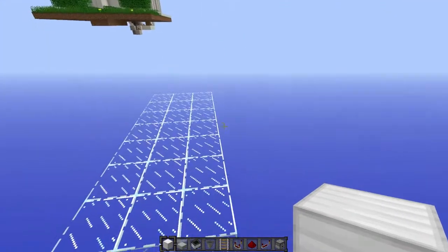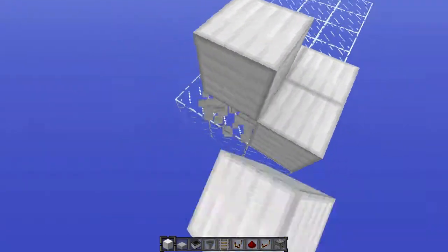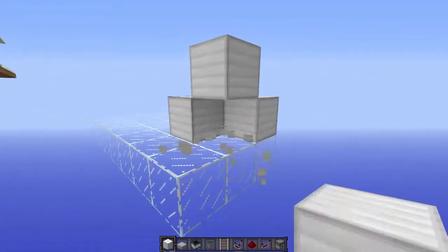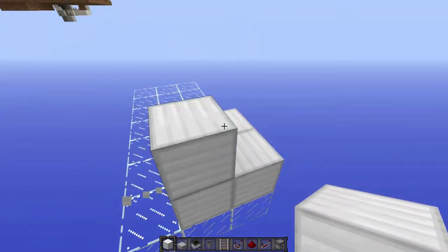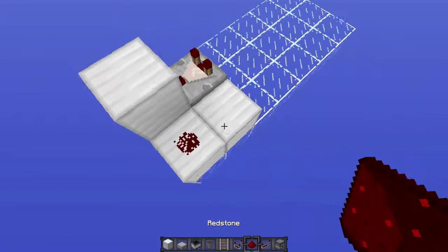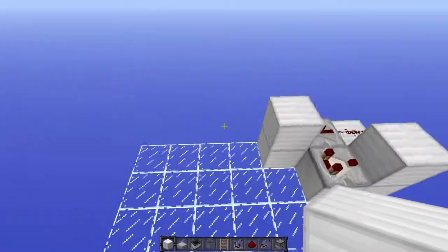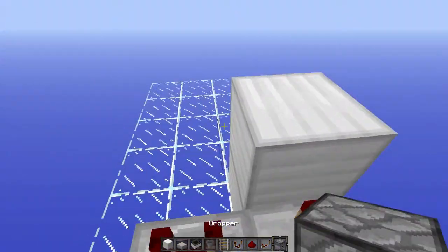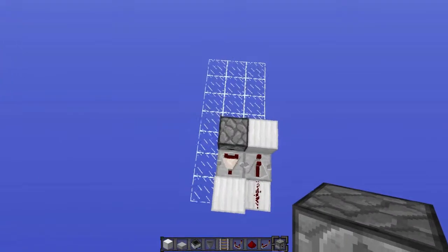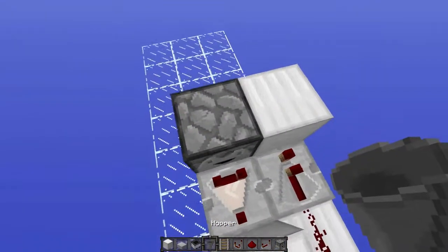First, what you want to do is build a square with one block up — you can either delete or place this block, it really doesn't matter. After that you put a comparator going into this block, then redstone and a repeater going into a block over here. Then over there you put a dropper, which completes the outer dropper — it basically stops overflow and drops everything it receives.